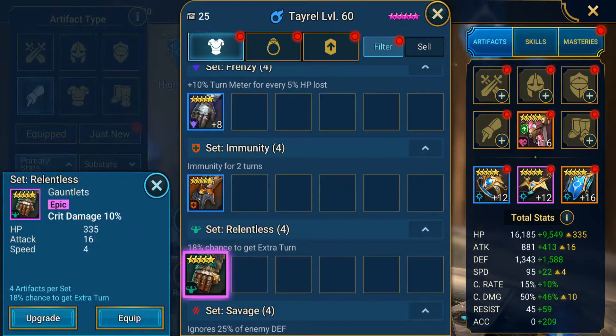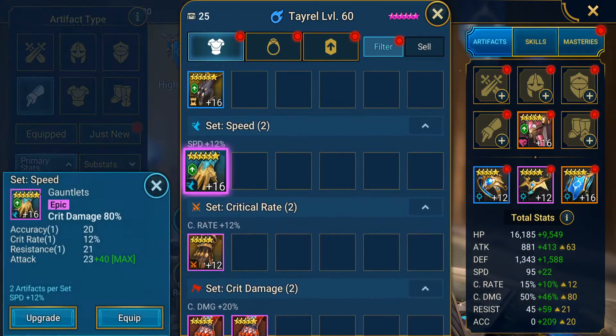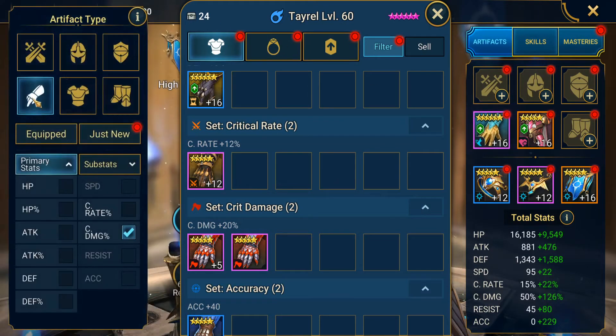Ooh, do you want to put him in Savage gear? I've never tried it — I'd be curious to see what he could do, but I'm not sure. We'll just put him in crit damage speed gloves then.